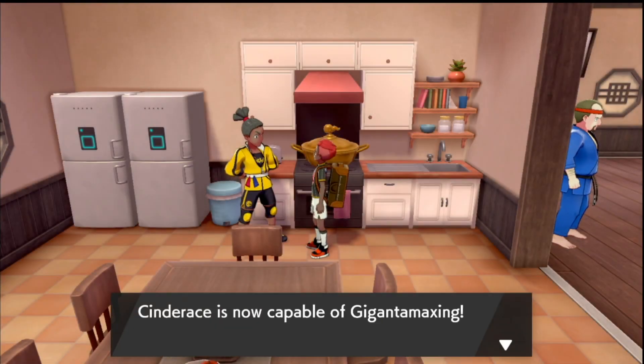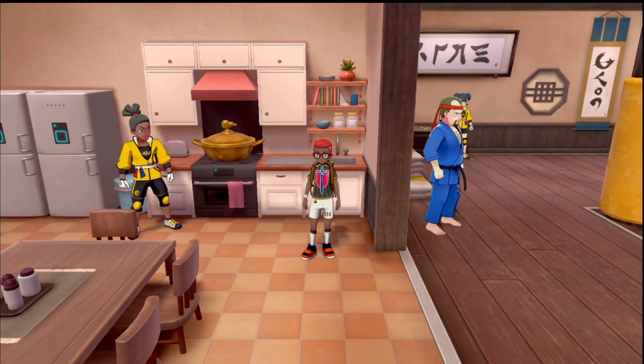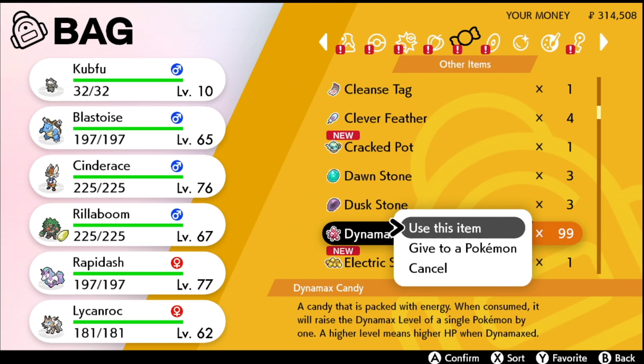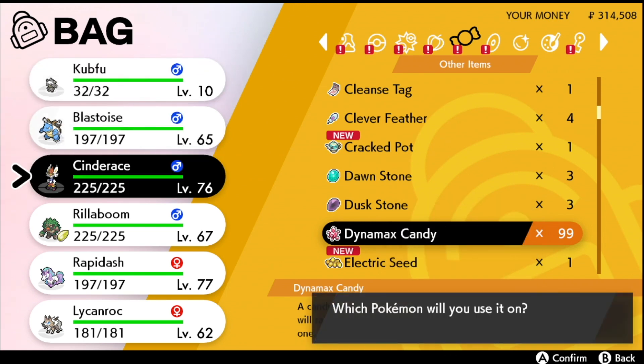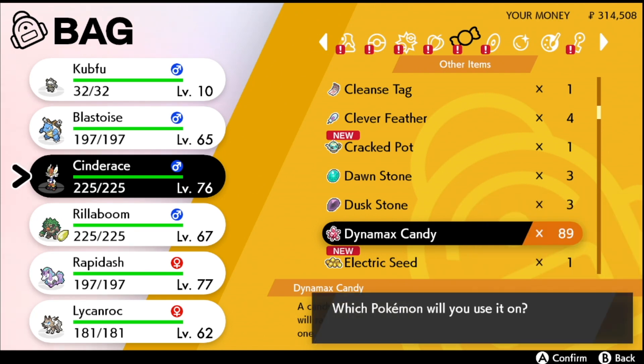With that Max Soup, give it to any of the Pokémon that can create these special Gigantamaxing Pokémon, which includes your starters now, and it will make it happy. The other thing I would also suggest is, after you complete this process and get your starters' Gigantamax, go into your bag and use the Dynamax Candy to just add that sprinkle on top.